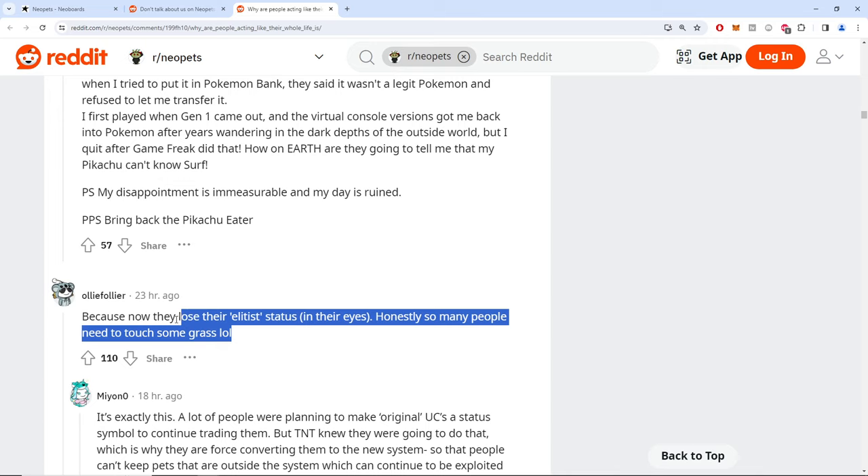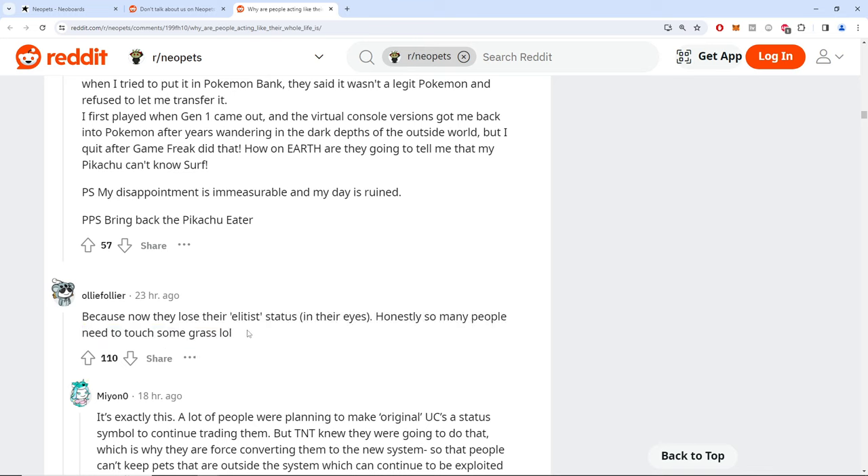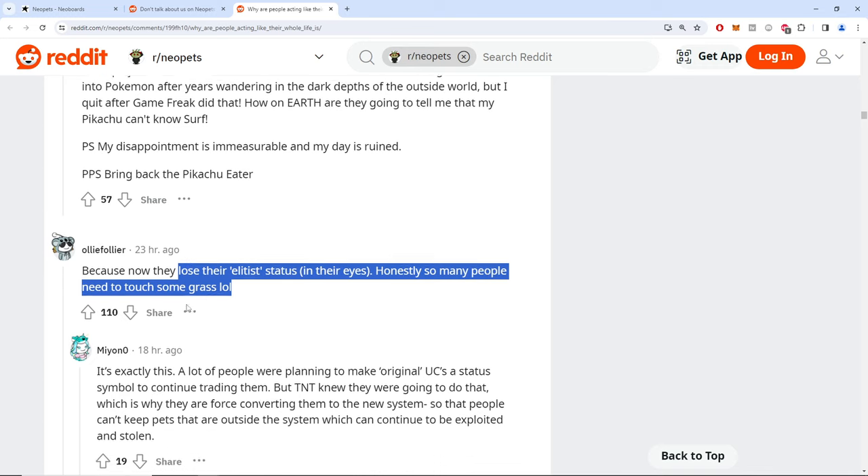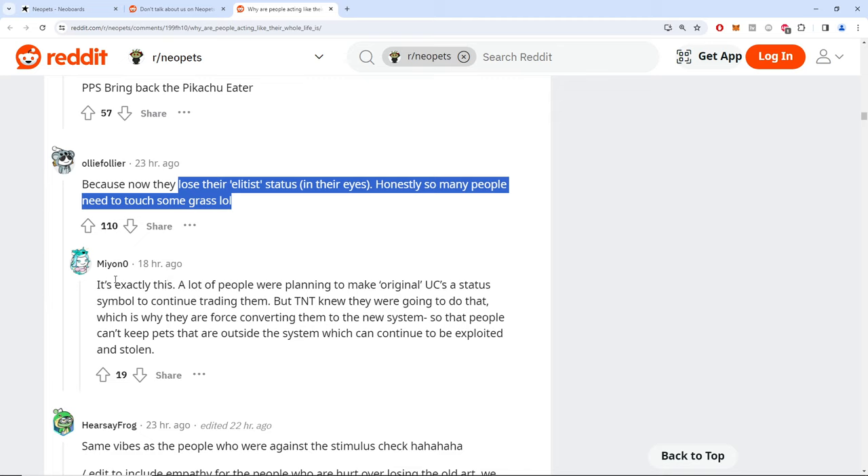Can someone explain the elite status thing to me? I've been playing Neopets for about three years now and I have not given a single thought about elitist rare pets. Is it that they just float around like, 'I have seven UCs to your two and my one has a six-letter name called Dirtbag so I'm above you'? Same vibes as people who were against stimulus checks.